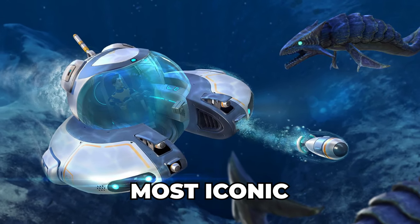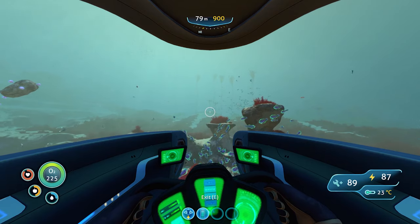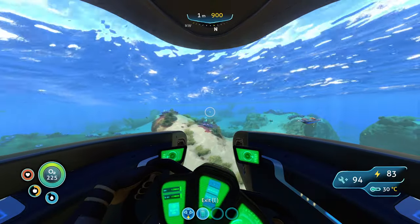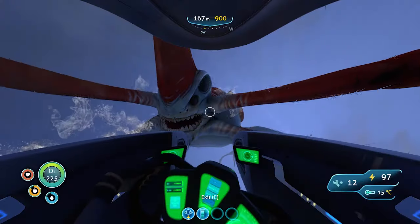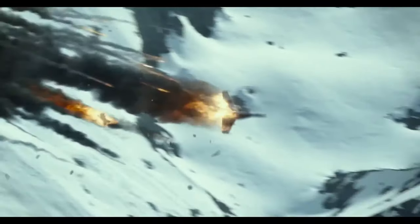The Seamoth is one of gaming's most iconic vehicles, but how fast does this little one-man submersible actually move? The answer might just surprise you. The Seamoth is powered by small multi-directional thrusters which allow it to move in any direction up to 360 degrees. Think of this as being similar to a military jump jet that can take off without a runway, except this bad boy can sustain hits from massive sea dinosaurs while those pathetic jets can be blown up by tiny missiles.